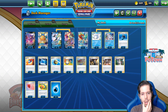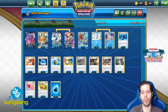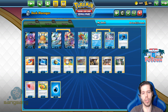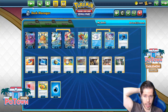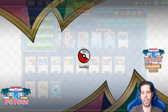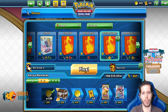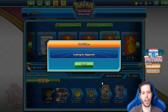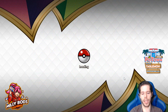We have 4 Professor's Research and 3 Boss's Orders on the supporter side. We have a bunch of Pokémon searching — Great Balls, Quick Balls, and Pokécombs. We have 10 basic energy along with our Stadium, some switching cards, and our Buckets to search for energy. It's all about getting that quick Inteleon. I didn't make any changes, but let's jump into the ladder and see if we can get some wins.